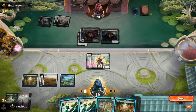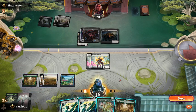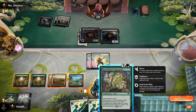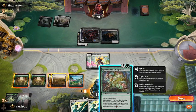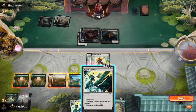Another option — we could just play Harmonious Emergence and swing in with a 4/5. But he could double block, I suppose. Seems pretty good to exile. Touch.